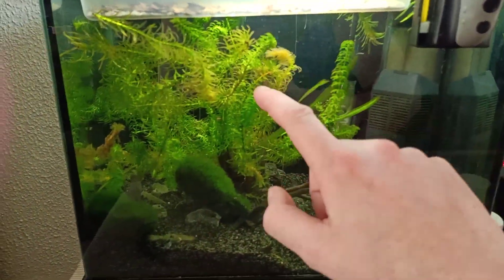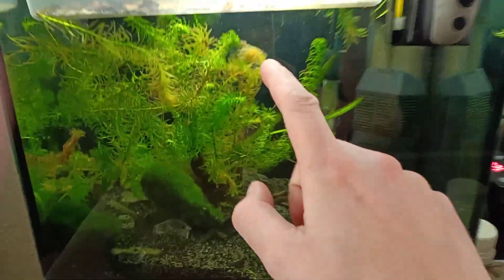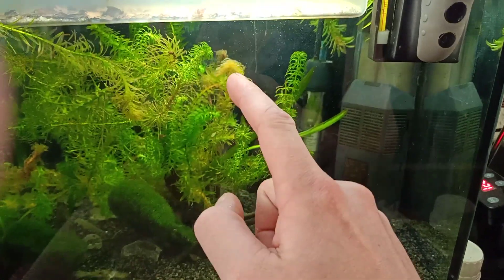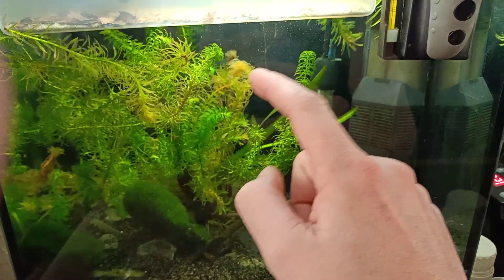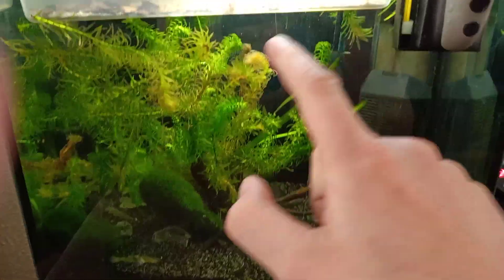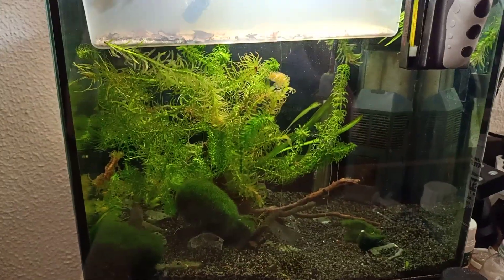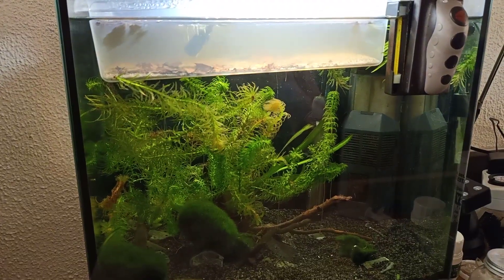Unfortunately these plants — I bought them as one clump and unfortunately there were some dead parts in it, but no problem. I'm just going to leave it there because the triops will actually eat this plant material. Eventually this piece will fall off and fall to the ground where the triops will start to eat it, so this is basically just free food for the triops. I really don't mind if it's not completely green and healthy plants.